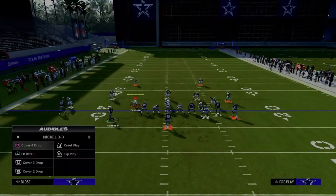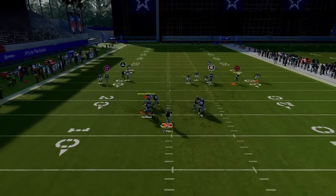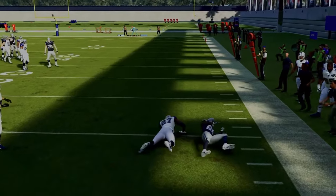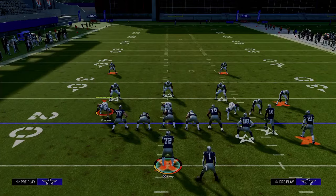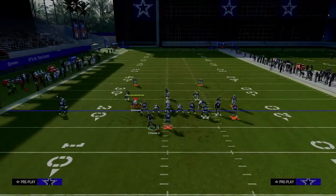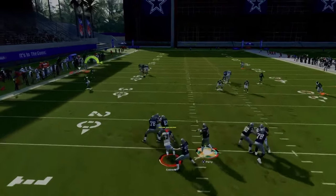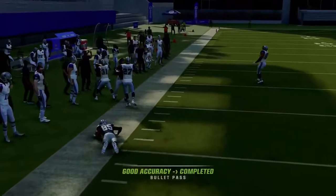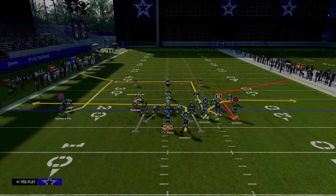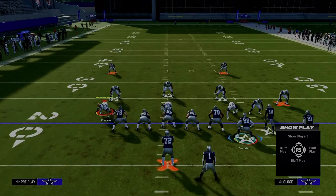If they do man up circle, you have the C route on the backside, which is also pretty good against cover two. It's probably better against a press cover two — if they're backed off with a cloud flat, be careful, but if they're pressed up, you can throw the C route up and over to the sideline. That's pretty much the double corner route concept — it's why we want to run this playbook.